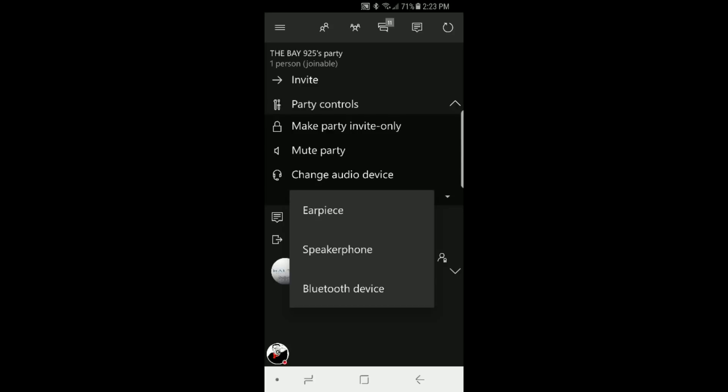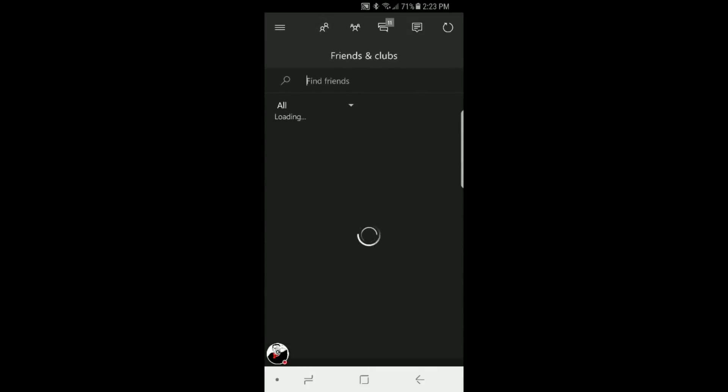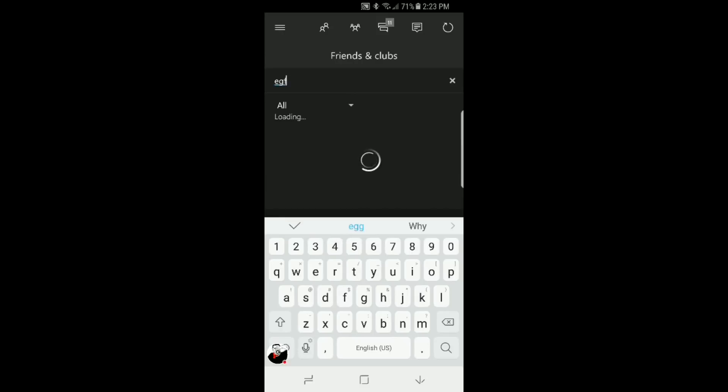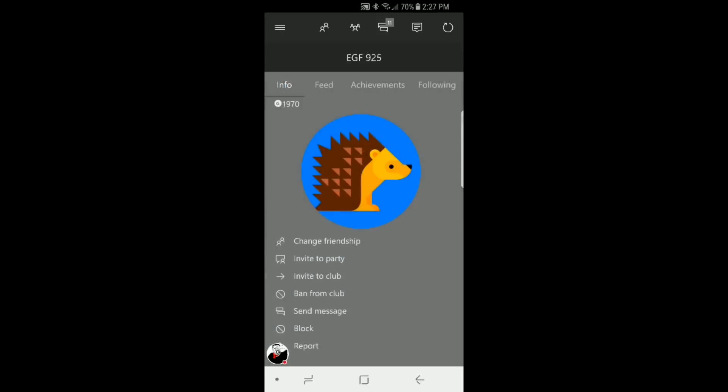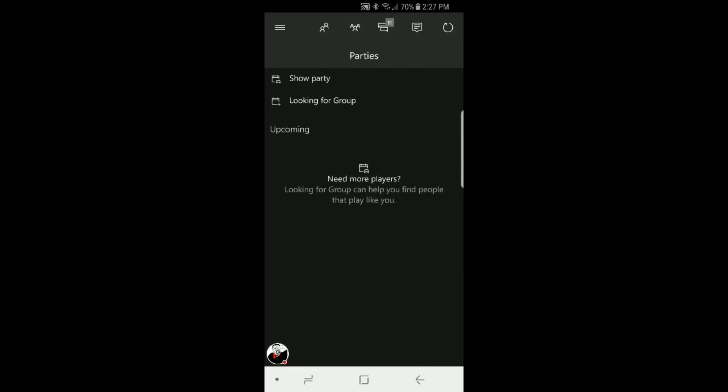To use the Bluetooth headset, click 'Party Controls', then 'Change Audio Device', and select 'Bluetooth Device'. That's how you're able to talk with your Bluetooth headset with anyone on Xbox One. Then press 'Invite' to invite a friend — I'll post a card on top so you guys can see how to invite people to your party.